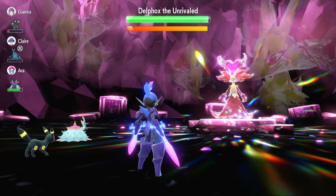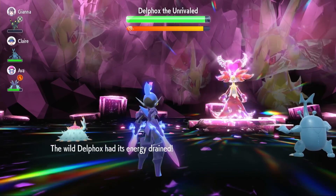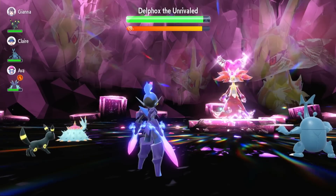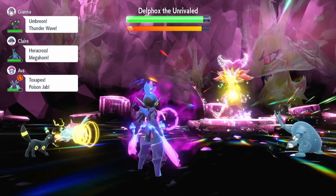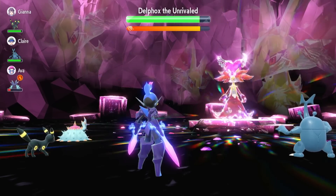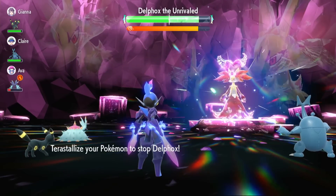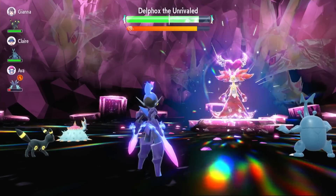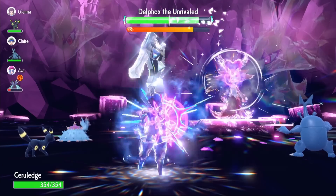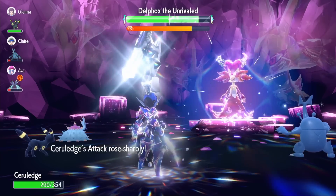We get all our health back plus a little more from the Shell Bell. You want to get your Bitter Blades out of the way as soon as possible — ideally three of them — because the shield goes up early and Delphox will remove your Tera charge shortly after. It's better to be a Steel type as soon as possible, since that resists Psychic as well as all other moves. After the third Bitter Blade the shield goes up, then we Terastallize. Now Psychic and Dazzling Gleam are not very effective, and Fire moves don't affect us at all.